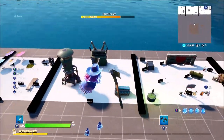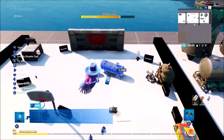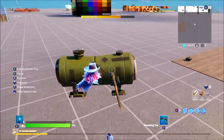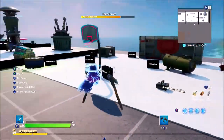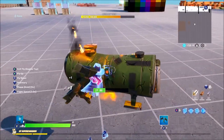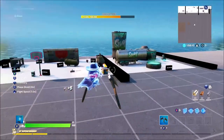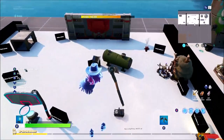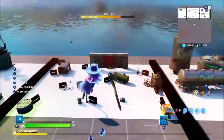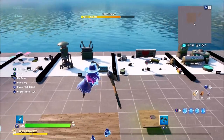Here's one I almost missed — a tanker from the Military Prop Gallery. There are two versions: one does not blow up, and this one, if you hit it, creates an explosion. It doesn't damage you in game, but it's still a really cool unique prop. You can also have it create a fire effect.